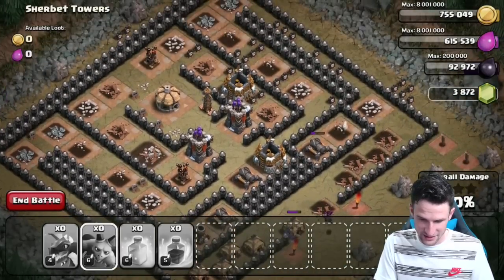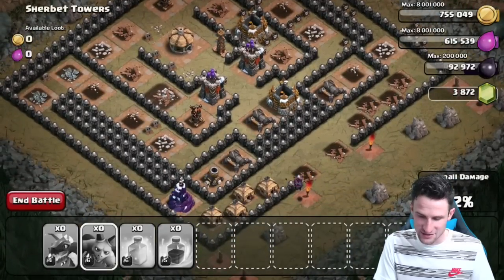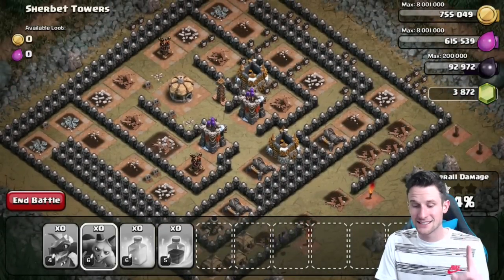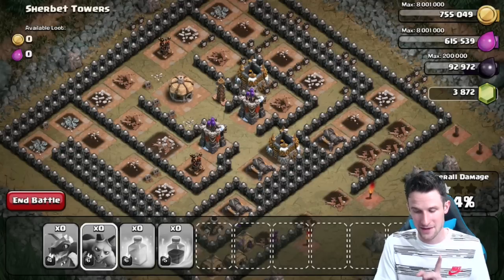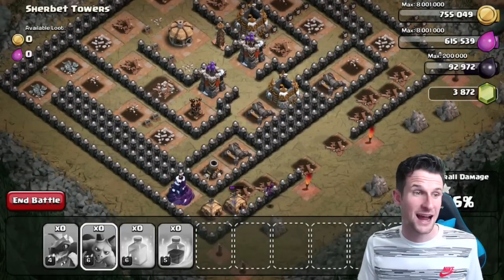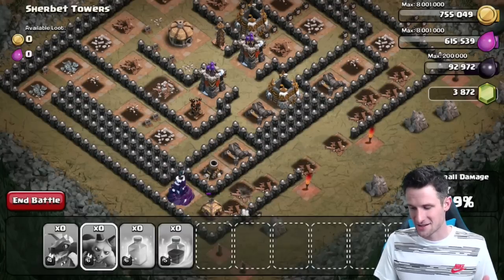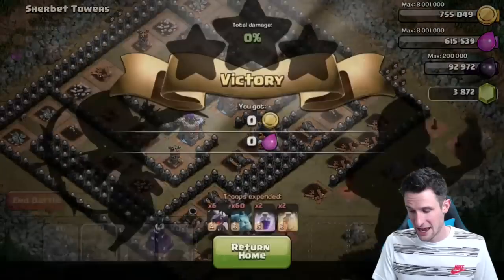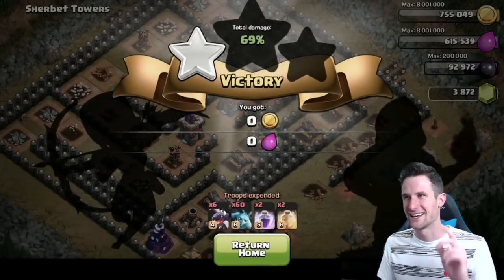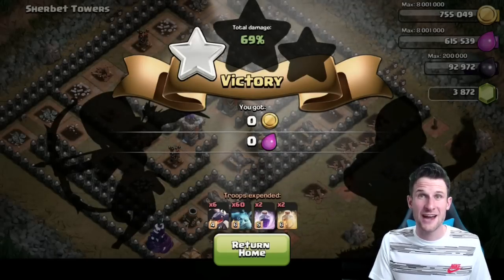The minions won! Let's confirm — yeah, the minions are still working their way around and they survived longer. The dragons did take out the top air defense, but the minions took out the bottom air defense. The minions win! I honestly was not expecting that. There they go, dying now — 69% destruction. Minions are superior to dragons!